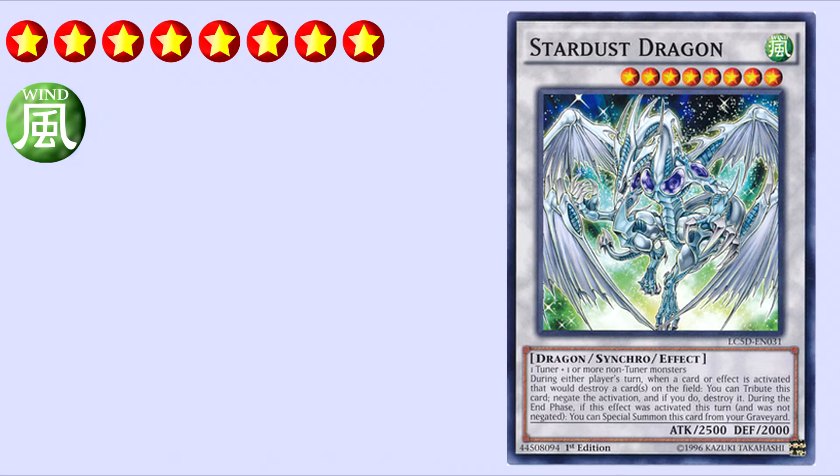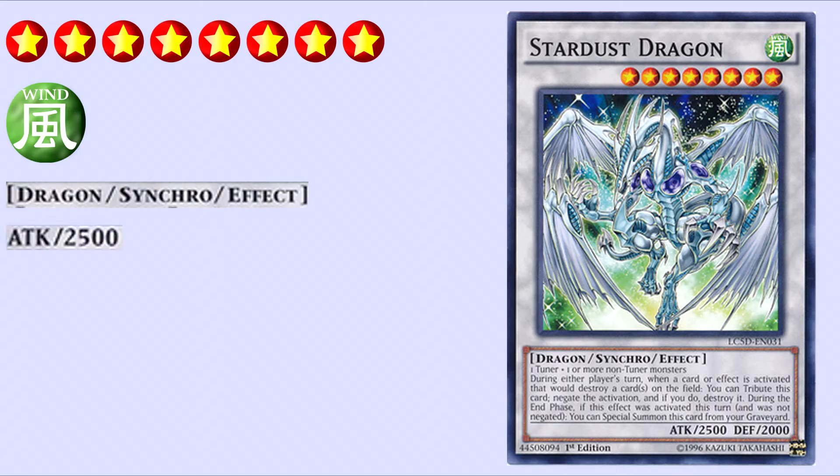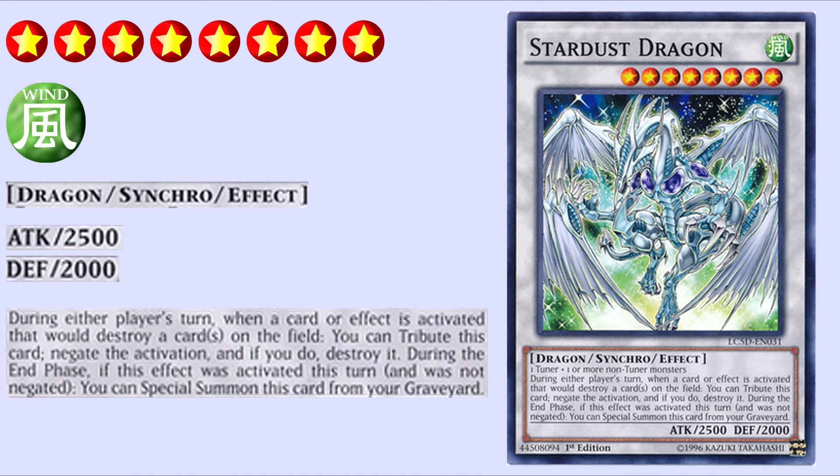A Level 8 Wind attribute Dragon-type Synchro monster with 2500 ATK and 2000 DEF, its effect reads: During either player's turn, when a card or effect is activated that would destroy a card or cards on the field, you can tribute this card, negate the activation, and if you do, destroy it. During the End Phase, if this effect was activated this turn and was not negated, you can Special Summon this card from your Graveyard.